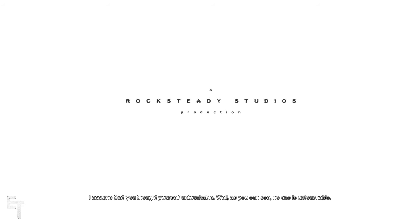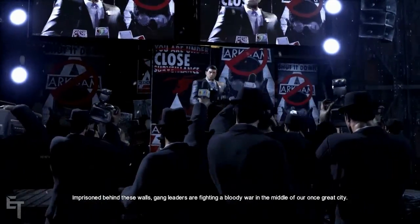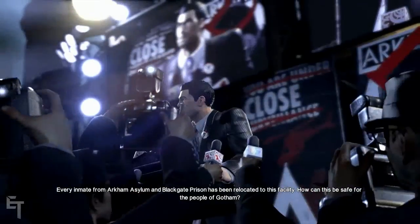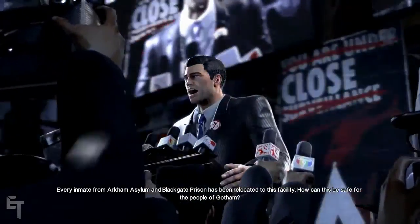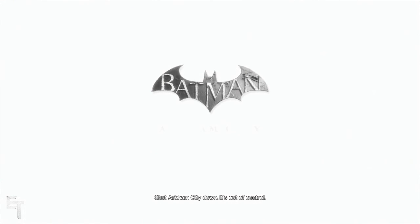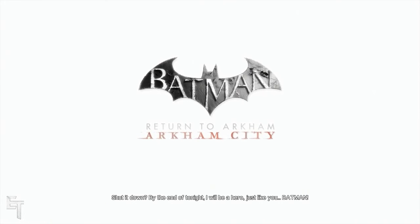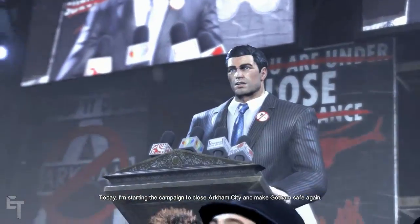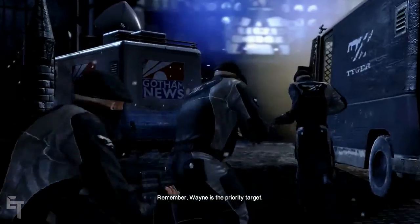I assume that you thought yourself untouchable — well as you can see, no one is untouchable. Thank you, thank you Gotham. Imprisoned behind these walls, gang leaders are fighting a bloody war in the middle of our once great city. Every inmate from Arkham Asylum and Blackgate prison has been relocated to this facility. How can this be safe for the people of Gotham? Shut Arkham City down — it's out of control, shut it down. By the end of tonight I will be a hero, just like you, Batman. Today I'm starting the campaign to close Arkham City and make Gotham safe again.